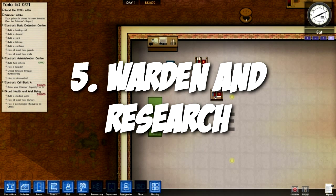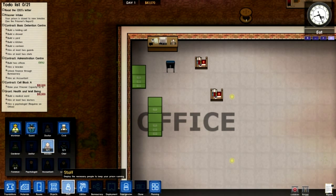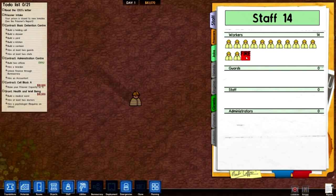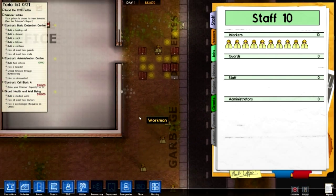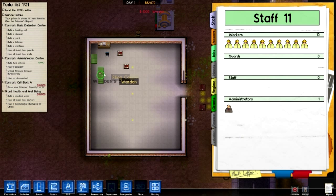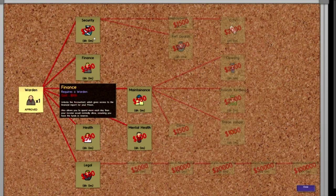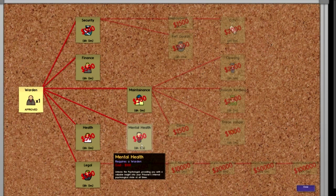Point number 5 — I've got my lovely office set up here. The next point is to get your warden as soon as possible. Once you unlock your warden, you will unlock bureaucracy, and through this you can unlock a whole range of stuff. Mental health is something I go for quite early on, because it will give you a psychologist that will provide you insight into what your prisoner's needs are — whether they're hungry, dirty, whatever — and this is really important to keep your prisoners happy.